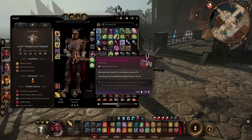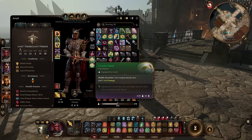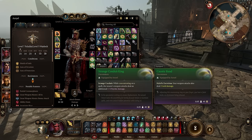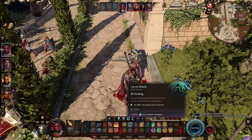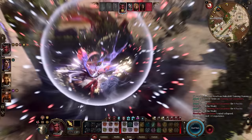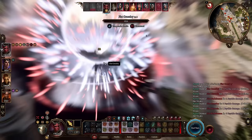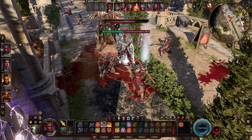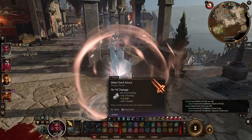The Amulet of Greater Health raises Constitution to 23, which just helps with HP. For rings, there are two great options: the Caustic Band makes weapon attacks deal two bonus acid damage, and the Strange Conduit Ring — obtained from the Githyanki crash site — buffs damage by one to four psychic damage while concentrating on a spell. Since we're always running Shield of Faith for the plus two to AC, and it lasts until a long rest, we'll constantly have concentration active. Every single damage instance gets the bonus psychic damage, so with all these items equipped I could deal up to 86 divine smite damage from all instances combined.